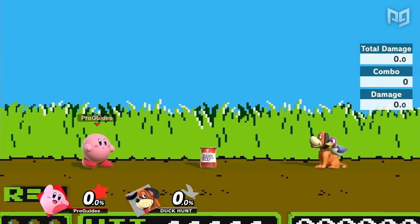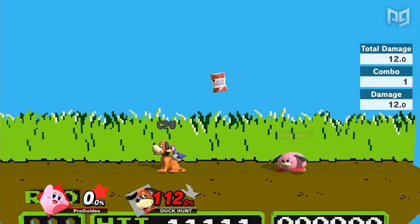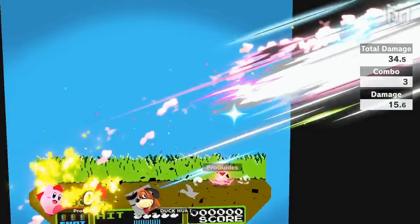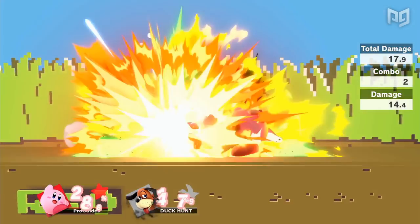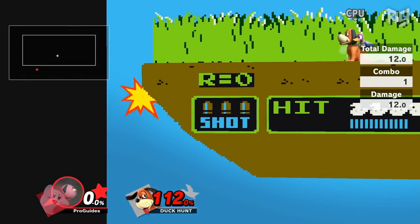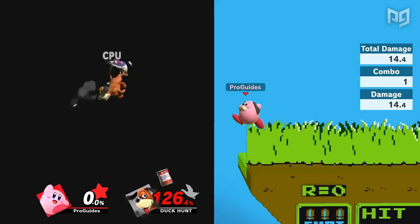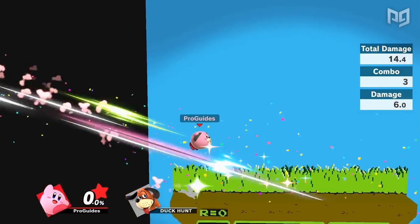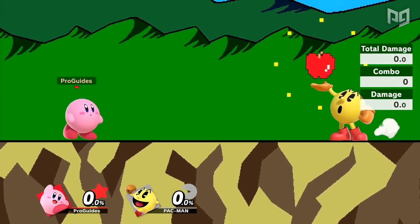Duck Hunt's can is a fantastic neutral tool that both defends Duck Hunt and starts many combos. Kirby can also start combos with this move, including kill confirms. Like Snake's grenade, the can explosion comes out extremely fast, so Kirby can use it to break combos. With carefully timed button presses, this can also protect Kirby as he recovers. In the Duck Hunt matchup, Kirby's can can cover recovery options brilliantly, and of course Kirby can camp back again.